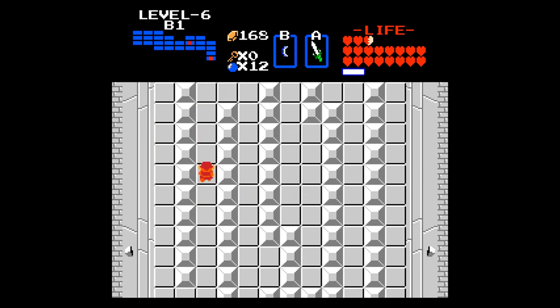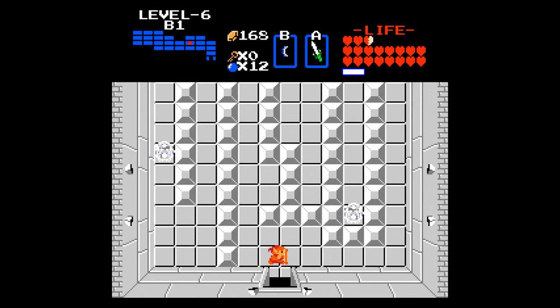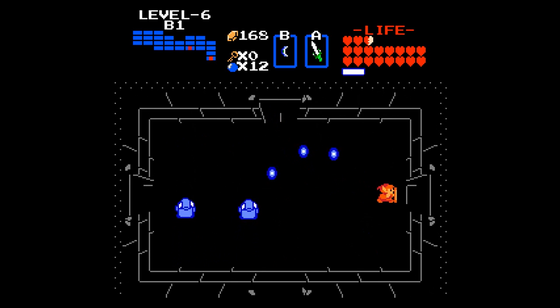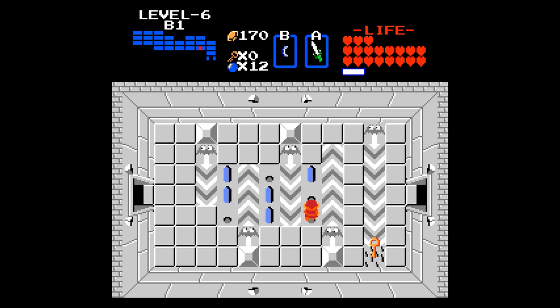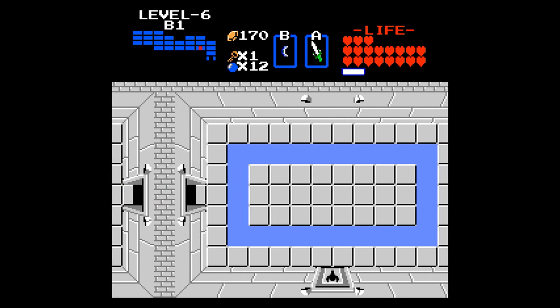I wasn't kidding when I said this level is kind of long. The F6 Continues will probably take up a few minutes, but still there's a lot of backtracking you gotta do. You're gonna learn to love the hammer — the fact that you can attack the Darknuts head on. There's an extra key there if you want to explore the other paths. Carefully grab that key without hitting the spikes, because that's still four hearts of damage — it does damage independent of your defenses.